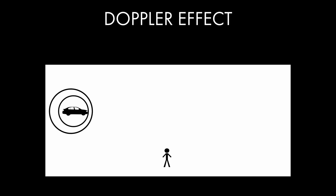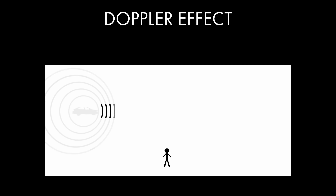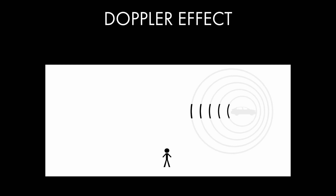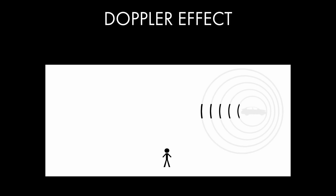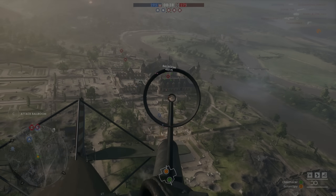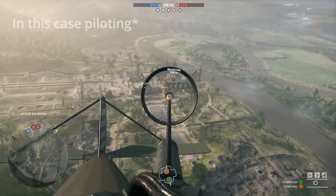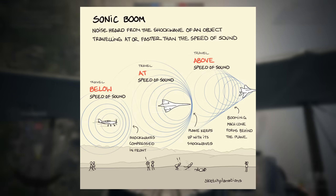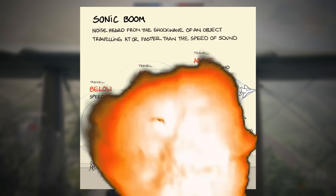That's the Doppler effect. It's just a fancy way of saying that as a source of sound comes towards you, its perceived pitch is higher, but when it heads away from you, the pitch is lowered. Note that this only works when the observer is not in the object of motion — that's why you don't hear the Doppler effect when you're driving around. A sonic boom is actually just that: too many sound waves getting mushed together so close that they come out as a single enormous shock.